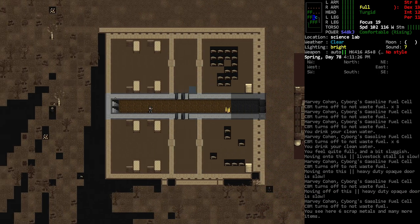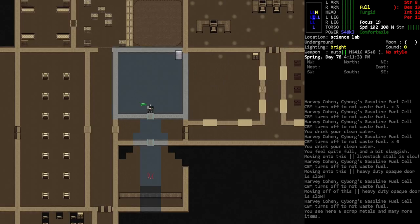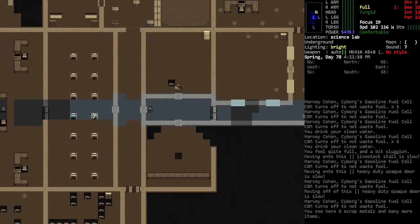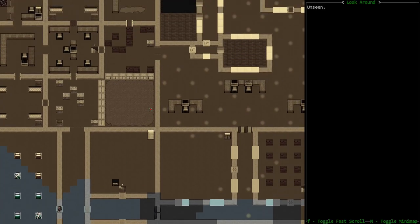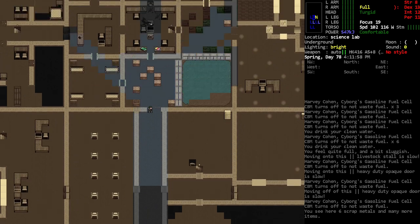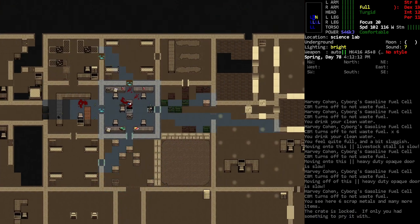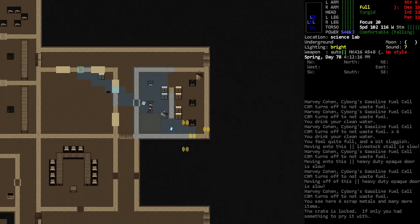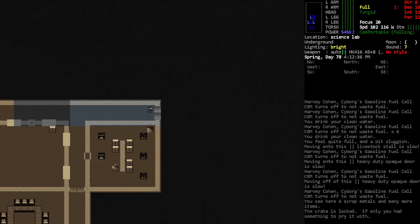I know we should install those CBMs but there isn't anywhere I've found that we can install them. Let's just go — up to the right. I probably need to get a crowbar; I don't know if I brought my crowbar from the previous lab, I might not have.